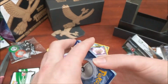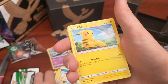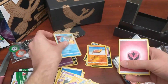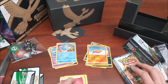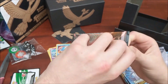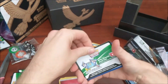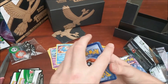We've got to get a GX, surely. We have a Plusle, Torkoal, Totodile, Buizel, Pikachu, Super Scoop Up, Arbok, Stunfisk Reverse, and a Manaphy. This is amazing - is this better than Evolutions? We had XY Evolutions and Generations. I think I prefer this to both of them.